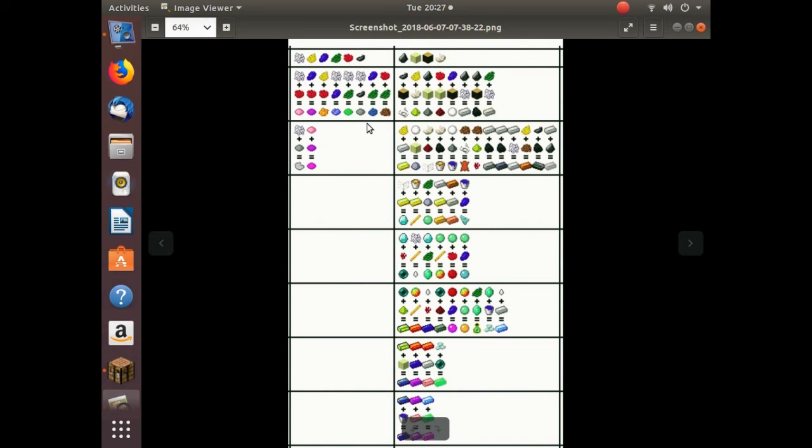So here's that diagram I was talking about — I'll sort of explain it because it looks pretty complex. Essentially, the top shows the chickens you can either find in the wild or create. We can make a white chicken, a yellow chicken, a blue, a green, a red, and a black. The only ones we're going to need today are going to be the red and the white.